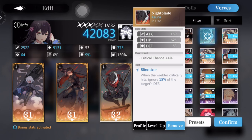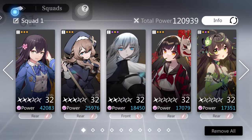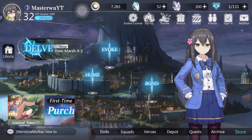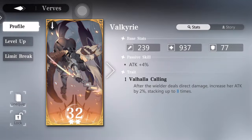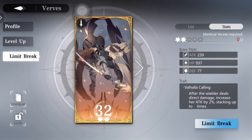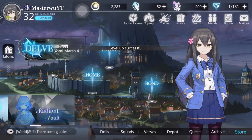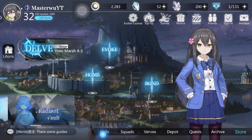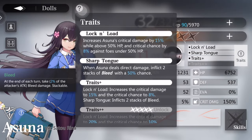Verbs are like your cards that give you extra buffs and effects. They're really important to the game — they give you the most buffs. The reason for that is because every one of these cards has its own level-up and limit break system. Every one of those cards has different rarities, and you can assign up to three per person.